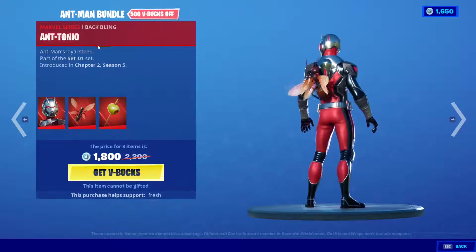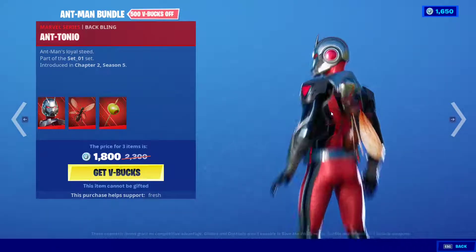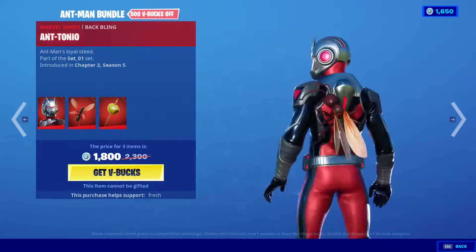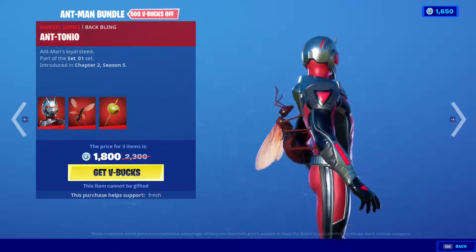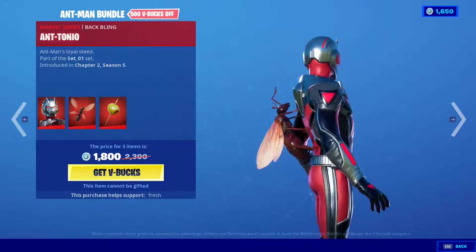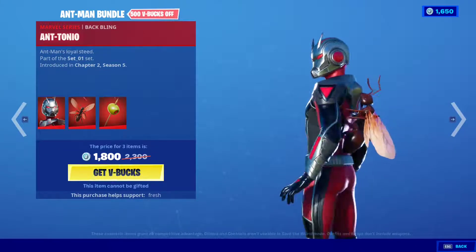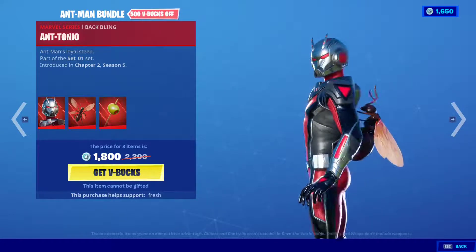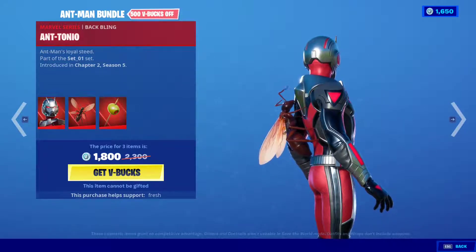He's called Ant-Man and his back bling is called Antonio. I would not like this on my back — this is an emergency, this bug needs to get out! But it's pretty cool — it's the first time I can think of that they made an actual live-looking insect as a back bling, which means they can make literally anything into a back bling.